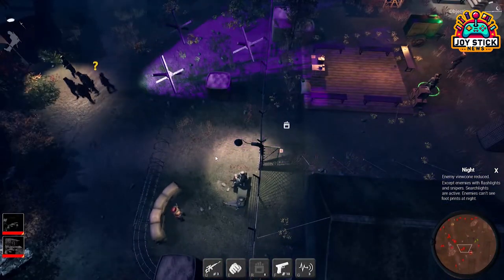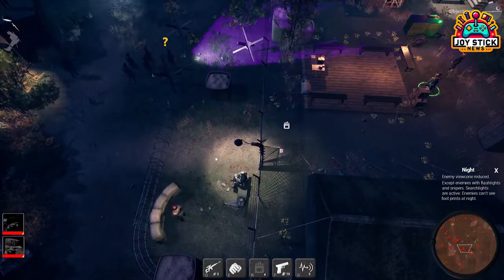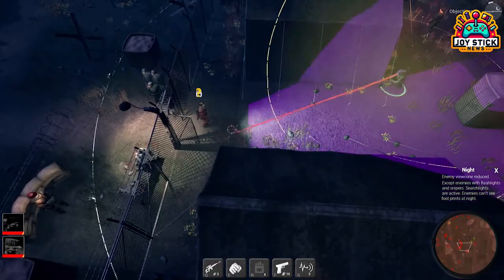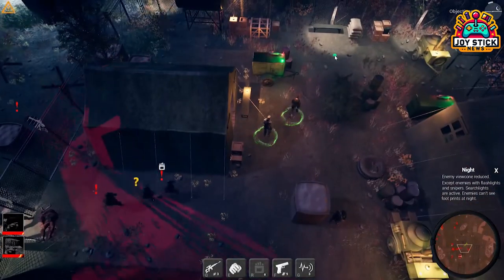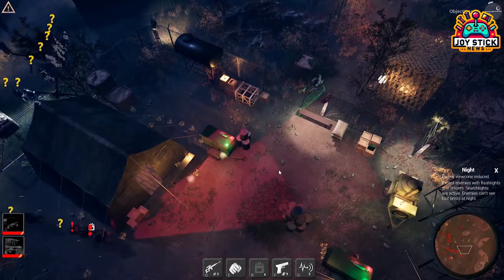Red Glare, developed and published by BT Studio, is set against the backdrop of World War II. You play as agents of the OSS, tackling a secret German expedition in South Africa. Released on January 24, 2024, it's captured the attention of RTS enthusiasts for its detailed environments and compelling narrative.